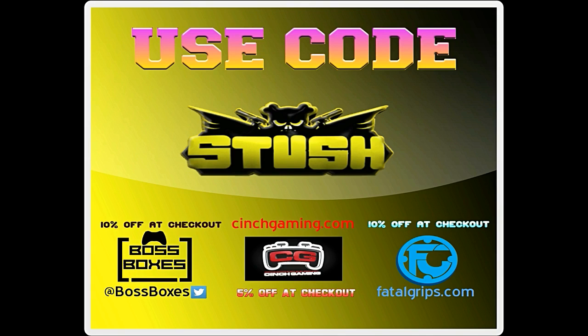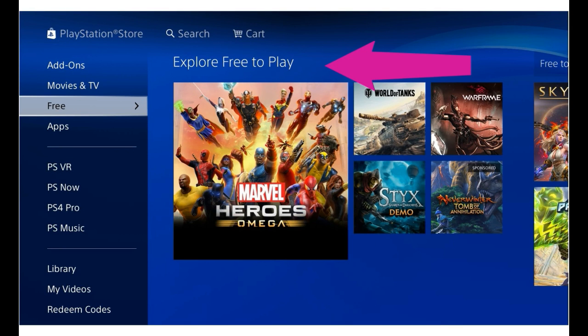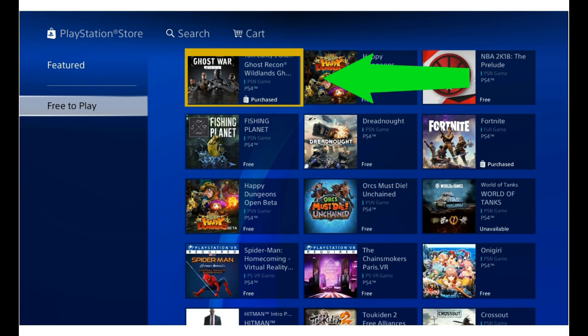Welcome gamers, here's a quick guide on how to get Ghost Recon Wildlands PVP for free right now. First thing you need to do is go to the PlayStation Store and go to the free section on the home page. Then go into the free to play section and you will see Ghost War PVP right at the top left.